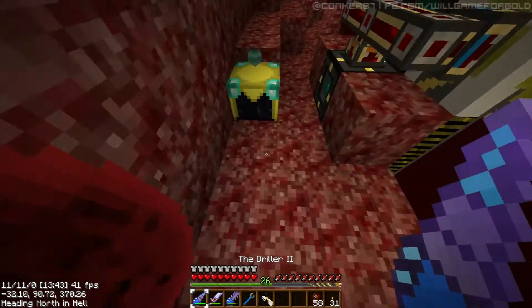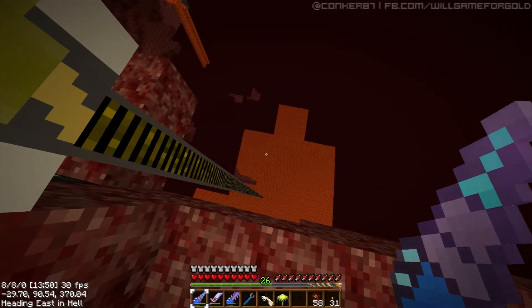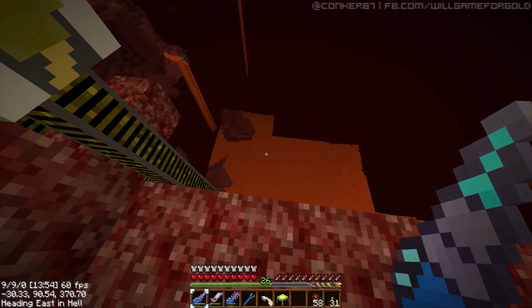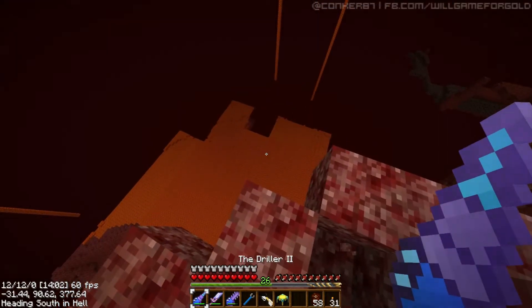Where are we now? We're here, okay. How is this looking? The problem is, when you pick up the source block, all the rest of it should leave — but that just doesn't happen with lava. It's so annoying.